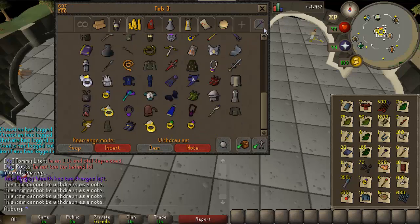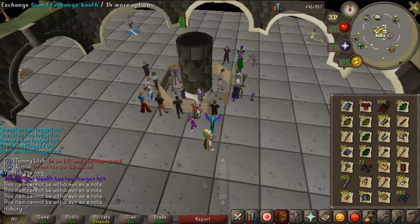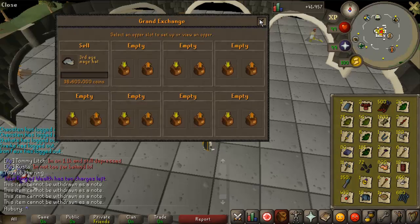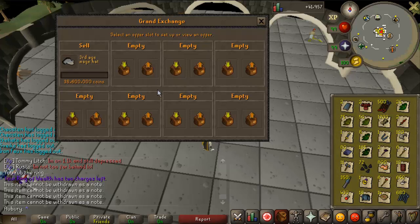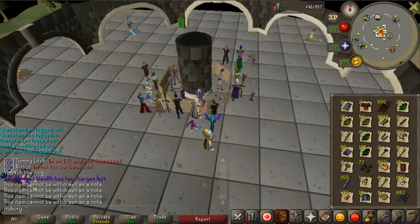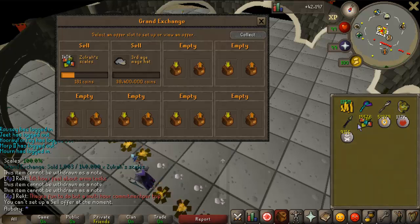I'm also going to sell my third age mage hat now that I have the Zulrah pet, because there's no other reason to have it. I might buy it back after Ely. I'm not sure about selling the arcane yet because it looks nice and I might want it for fashion sometimes, but I'm definitely selling the hat since it has no purpose anymore.